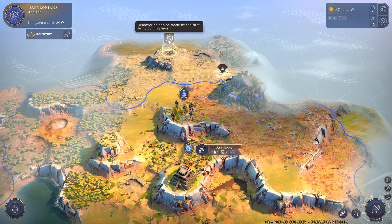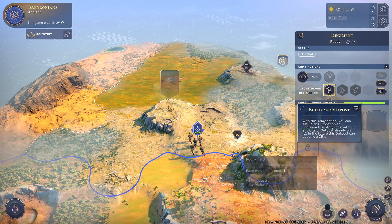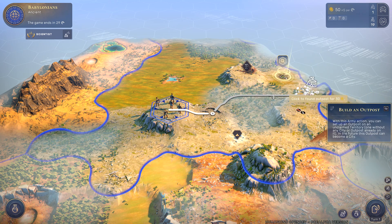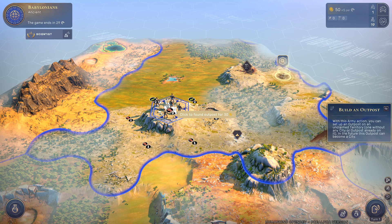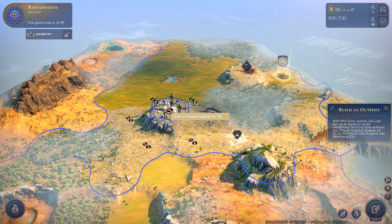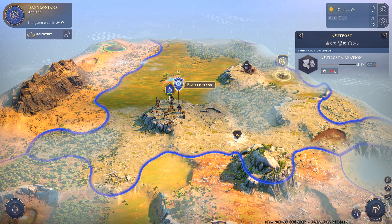We're going to take a look at the first scenario, which is based on Babylon. It starts out in the early game — it's not the earliest era though. There is an era before where you're kind of like a hunter-gatherer tribe. If you want to see that, check out Potato McWhiskey's video — I'll link it in the description. At the time of recording, I've given this scenario two playthroughs, so you might see some gameplay with different settlement locations for that reason.